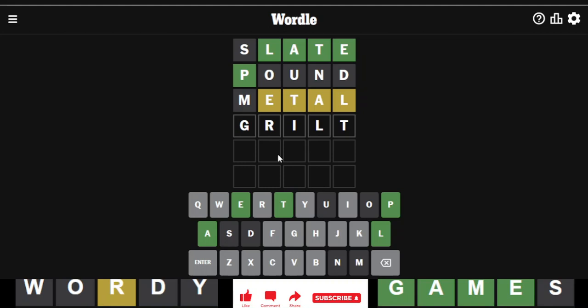That should do it. Oh — grilt is not a word. My bad. What if I go with spilt? If I go with spilt, I will get two grays and three yellows.